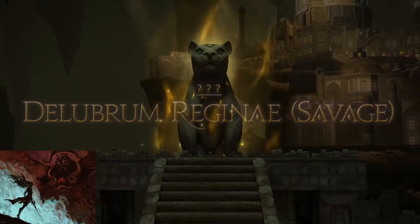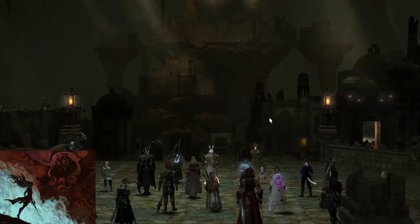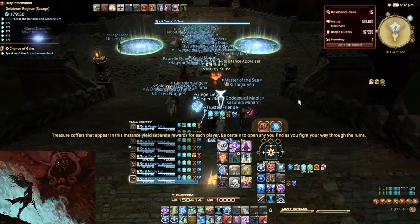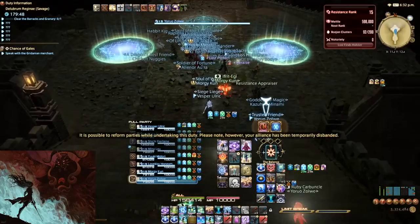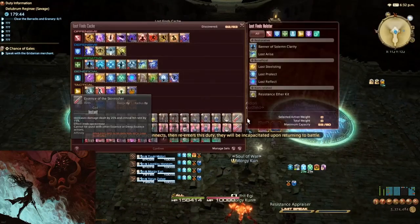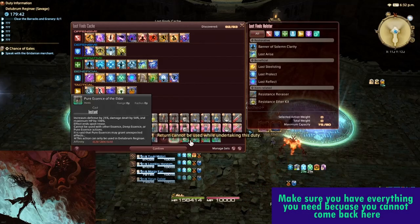Though there are strategies that can be modified for undersized groups, the general principles for successfully completing this encounter will remain the same. When you enter the instance, you will go down the stairs and see the Lost Actions Cache. Make sure you have prepared your active Lost Actions and you have your Holster Loadout ready before leaving, because once you leave you will not be able to come back here.